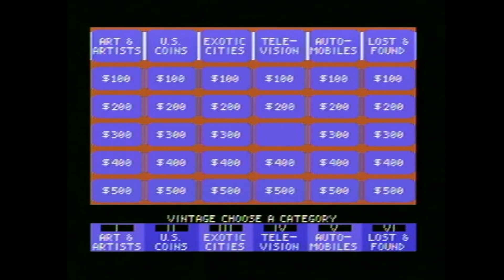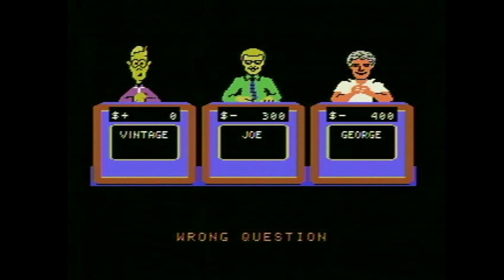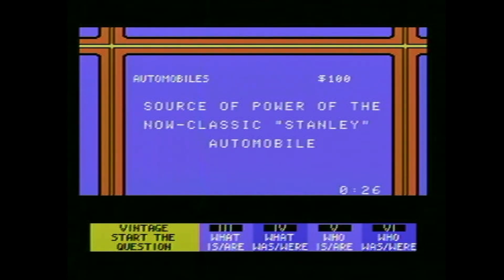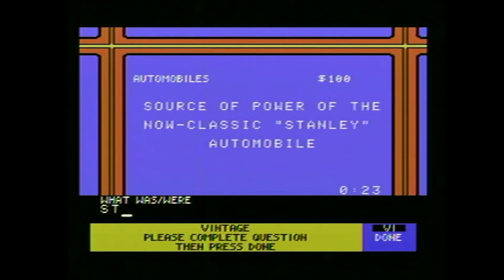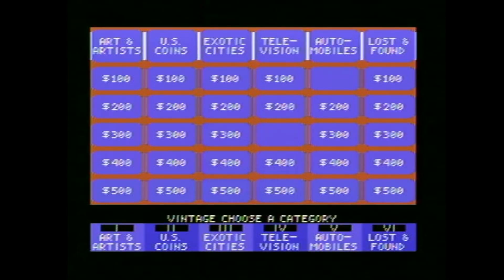How about automobiles? We'll go with an easy one. Source of power of the now classic Stanley Automobile... How do I buzz in? Steam? Yay, I got one right! It's interesting that they make you choose the beginning of the phrase — you have to choose 'what was,' 'what were.' We're doing all right in automobiles, let's keep going.